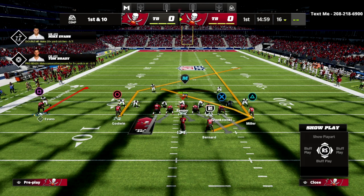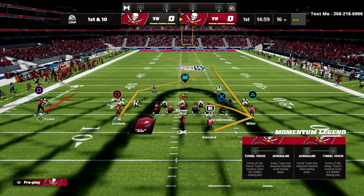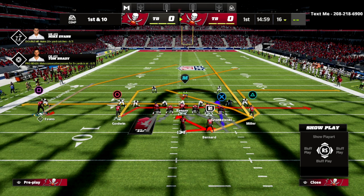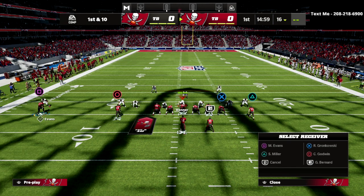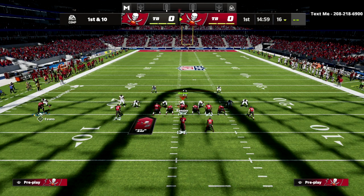As for Mike Evans, it's really up to you. You can put him on a drag, which is a great read, or a smoke screen to pull the zones out of the way for Giovanni Bernard. I personally typically put him on a zig or a quick out, because my first read is the seam streak, then the running back, then the post.